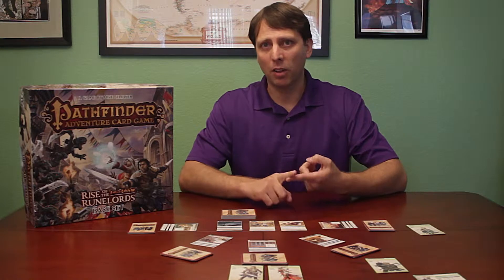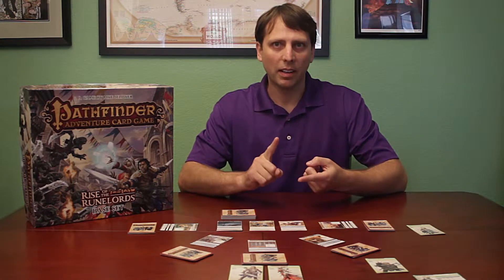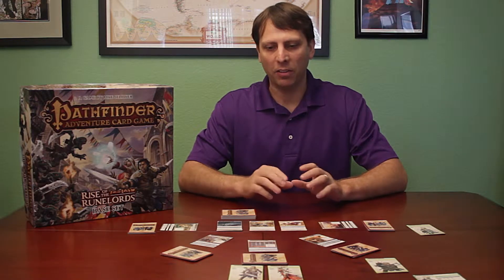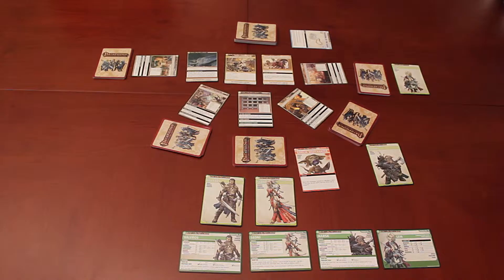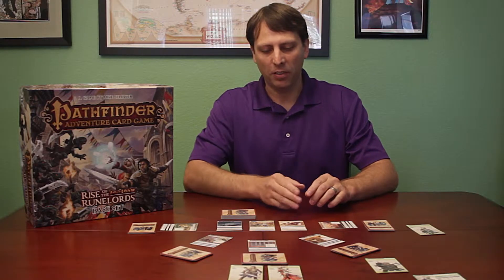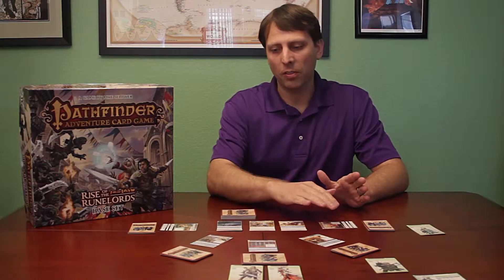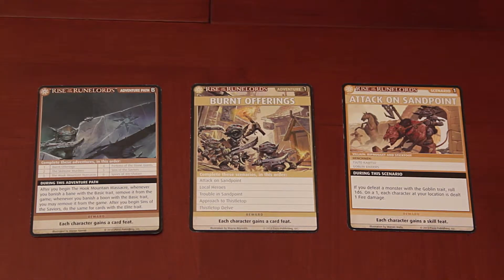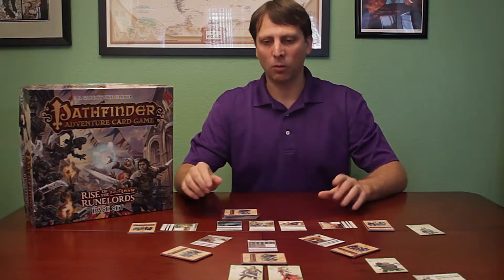Over each scenario you're going to be defeating monsters, going through traps, things like that, finding equipment, finding allies — all these different variety of things that happen in these different locations. Each scenario is laid out here — this is the first scenario in the Burnt Offerings adventure path, it's the Attack on Sandpoint — and each scenario will have a number of locations that you have to adventure through. There are monsters, barriers, weapons, spells you can find, even allies that you pick up over the course of the adventure.